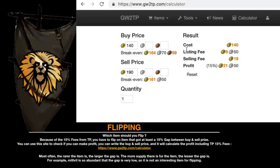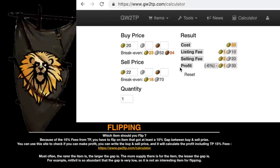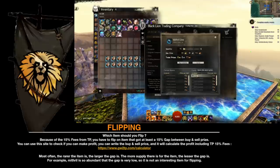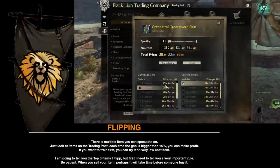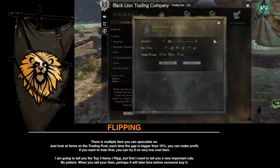Which item should you flip? Because of the fees on the trading post, you have to flip an item that has at least a 15% gap between buy and sell price. You can use a calculator site to check if you can make profit — write the buy and sell price and it will calculate the profit including the 15% fees. Most often, the rarer the item is, the larger the gap is. The more supply there is for an item, the lesser the gap is. For example, Mithril is so abundant that the gap is very low, so it's not an interesting item for flipping. There are multiple items you can speculate on — just look at items on the trading post. Each time the gap is bigger than 15%, you can make profit. I'm going to tell you the top 3 items I flip, but first I need to tell you a very important rule: be patient.